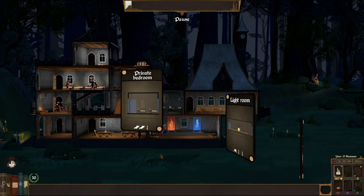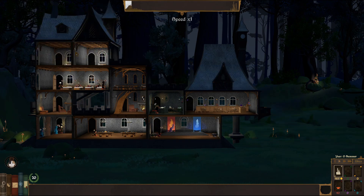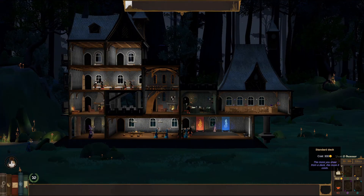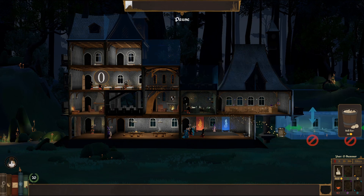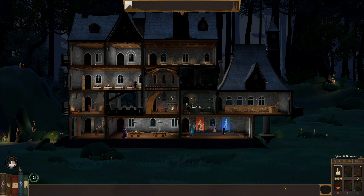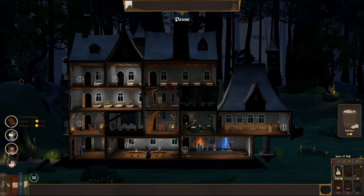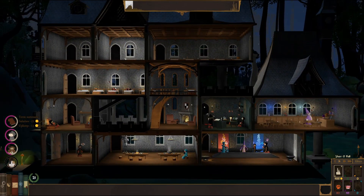Private bedroom - yeah, somebody needs a private bedroom. Give them two private bedrooms, because we have like 20 students and nobody has a bed. How do I get more stuff? Do I just keep doing this? A dormitory - that's what we need. Magical armor - private apartments, magical armor. Oh those are things! I get it - you can put them in the back room. That Cthulhu-looking thing is in this back room. Okay, we're getting it, we're understanding how this works, we're doing magic.